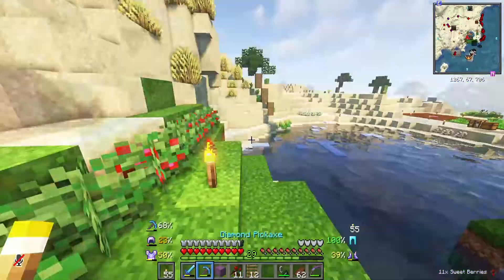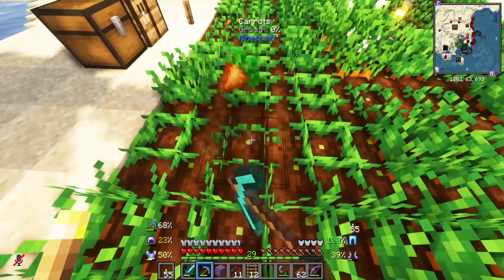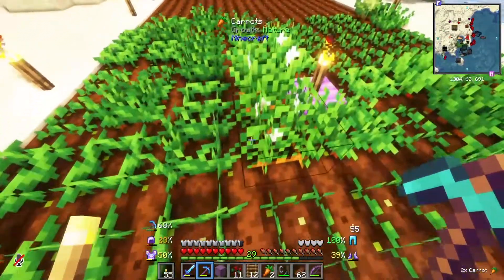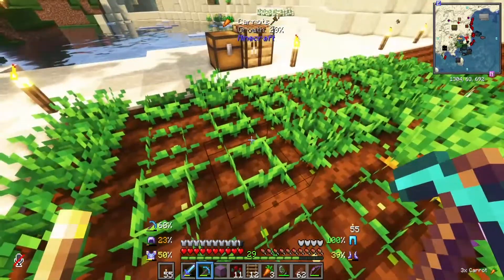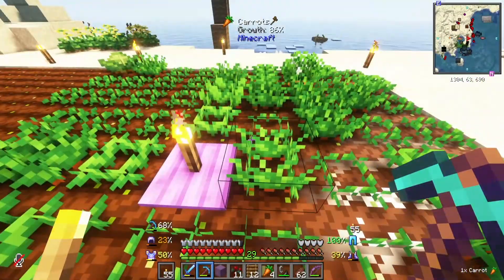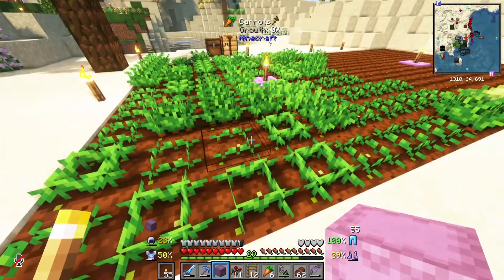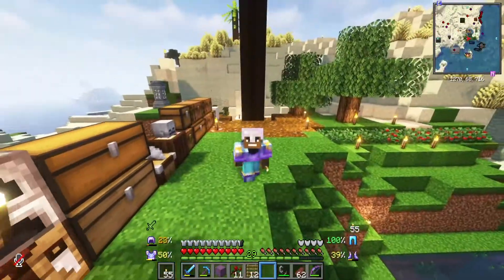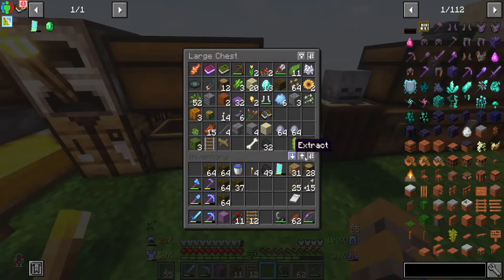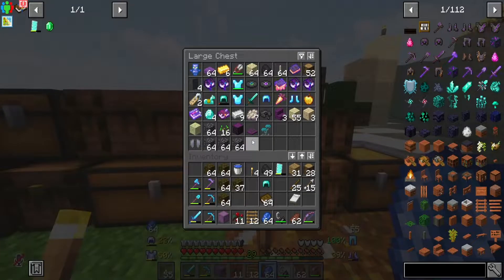Going back home — look how easy that is with the waystone. Look at us, all enchanted up! I wonder, since we have Fortune on this pickaxe, will it give us more berries? I think Fortune works on carrots though. Let's check — two carrots. Oh wait, it left the crop! So that helps. I'm going to grab some more materials, make a helmet, grab some lapis and books, and go back to do more enchanting.